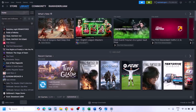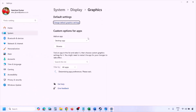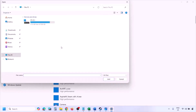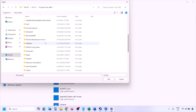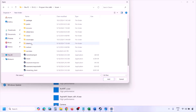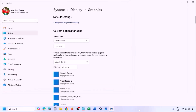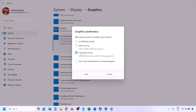The next step is to run the game on the dedicated graphics card. Type 'Graphics Settings' in the Windows search box and go to Graphics Settings. Click Browse, go to the game installation folder, open the Steam folder, SteamApps, Common, and then the game folder. Find the game EXE file, select it, and click Add. Once added, click on the game, select High Performance, and click Save. Then launch the game and check.